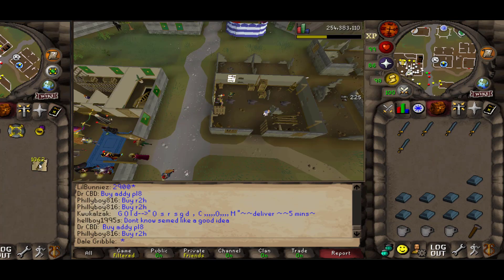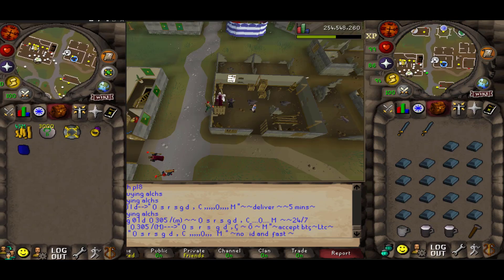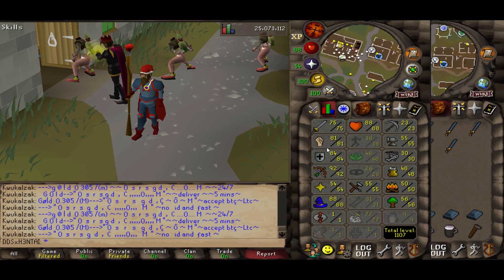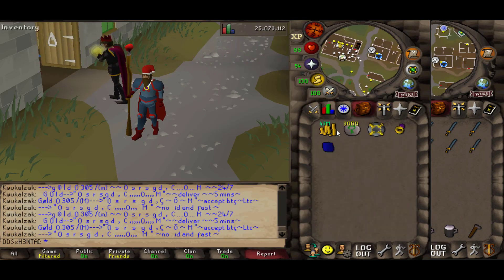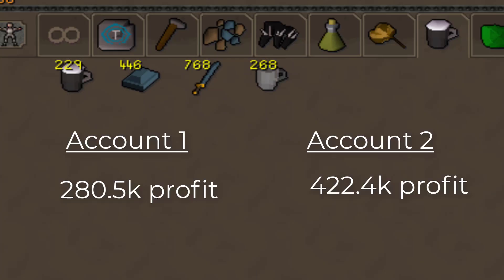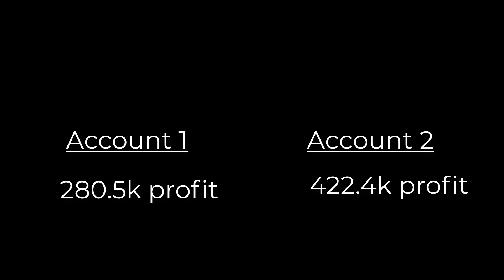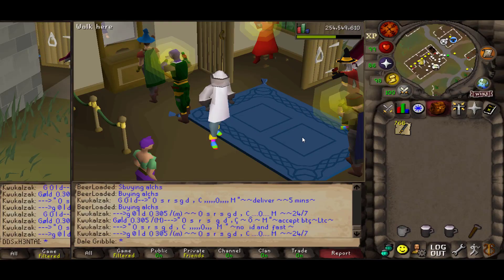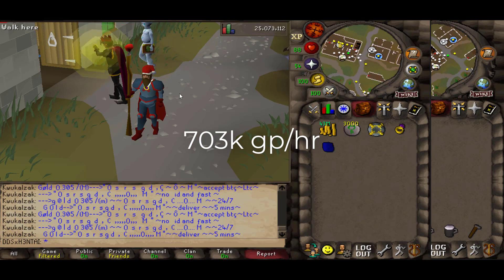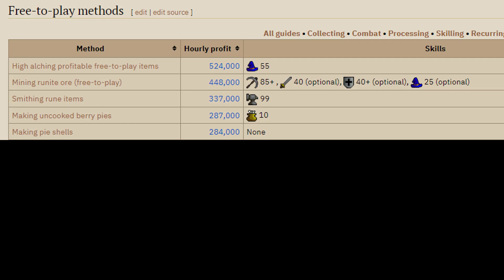My alching account profited 280,500 GP in the one hour since I alched 1,100 rune 2hs, and my smithing account made 768 rune 2hs, so I profited 422,400 GP in an hour at a profit of 550 GP each. I ended up profiting 702,900 GP — so about 703k in an hour — which is pretty insane for free to play, and looking at the wiki again, it tops everything by a mile.